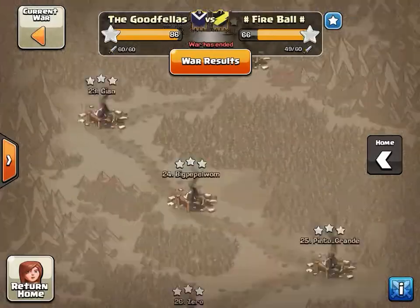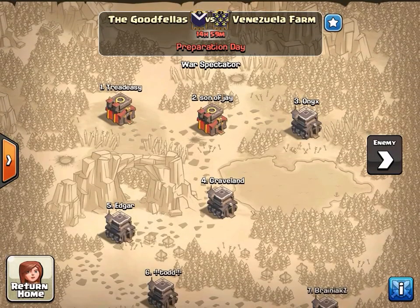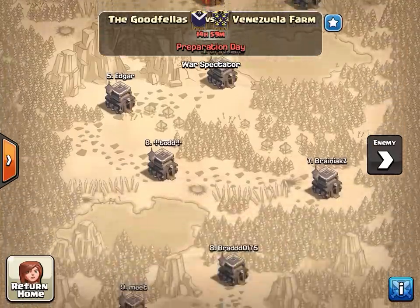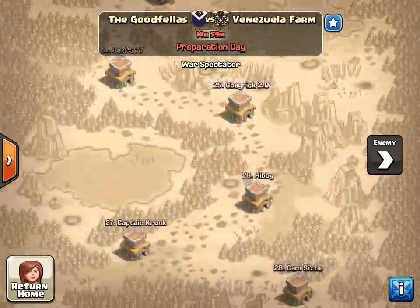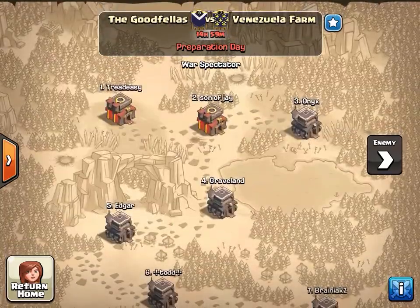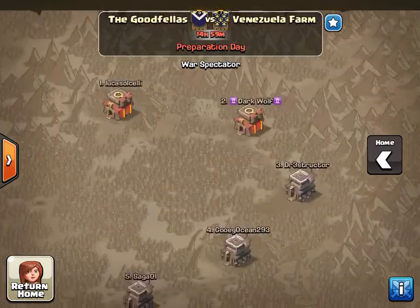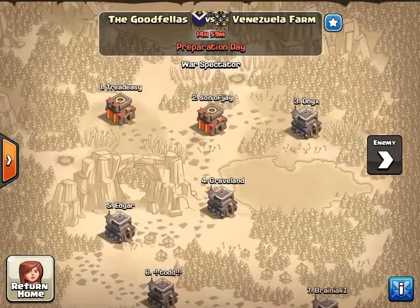That's all I've got — a little TH10, 9, and 8 action from this war against Fireball. The current war against Venezuela Farm looks like it'll be a good one with some nice anti-three bases on their side — really looking forward to recapping it. Make sure we're planning appropriately and hopefully we'll come back with another victory. Let me know in the comments what else you'd like to see in these war recap videos, and I'll catch you guys tomorrow.